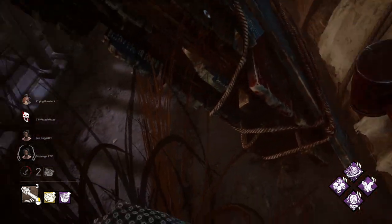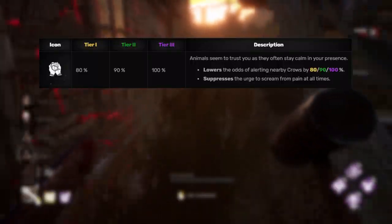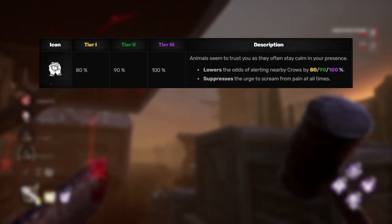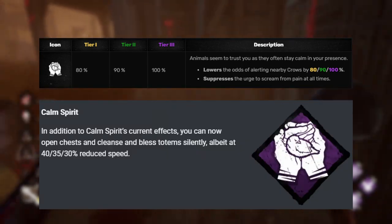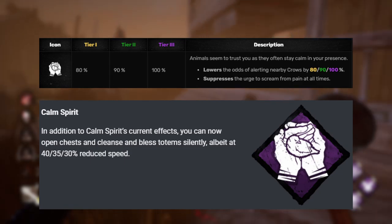Now that we're done with the killers, we're going to go over to the non-meta survivor perks. First one up is Calm Spirit. The way it works currently is you do not startle birds — they don't fly away from you, which doesn't notify the killer — and you don't scream out in pain if you're ever shocked, hit with a clown bottle, or injured. Calm Spirit is just going to get an overall buff: you're still going to do all that, but you're also going to open chests, cleanse, and bless totems quietly. However, you will do all those 30% slower.